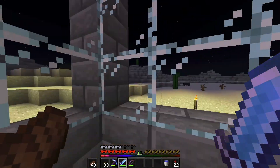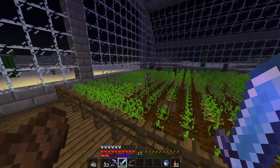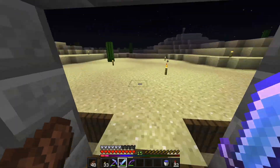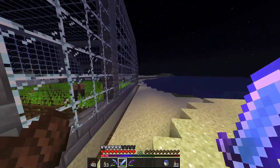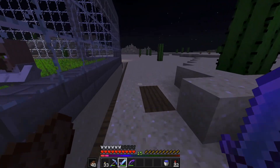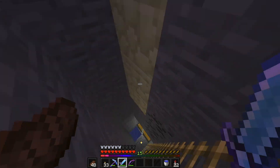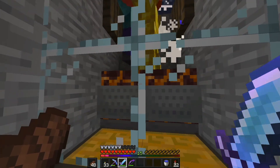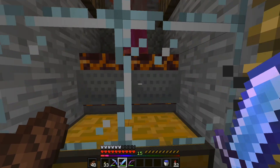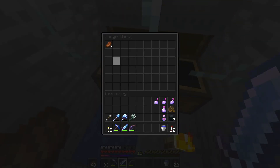I still need to do some testing — this is the first night and I just finished it just before nightfall. The villagers are breeding again; I'm not sure why they weren't. A zombie falls in and then we go down here — just make sure to close it off. They'll die on top of the magma blocks, inside minecarts with hoppers on top, so we get rotten flesh.